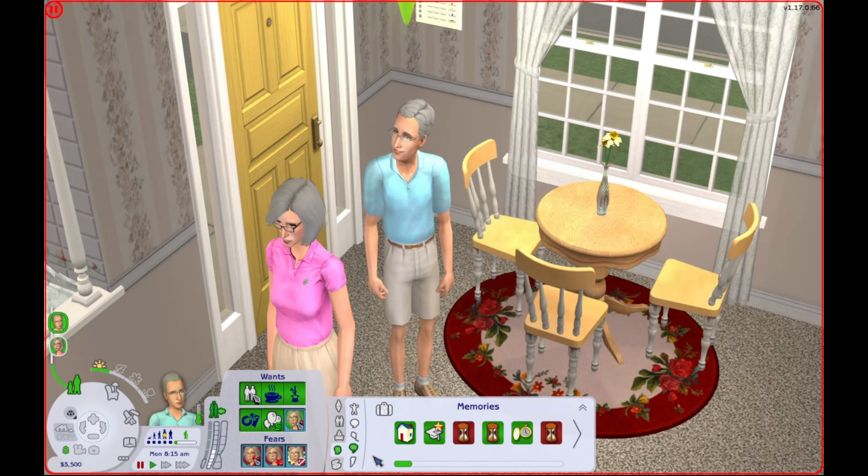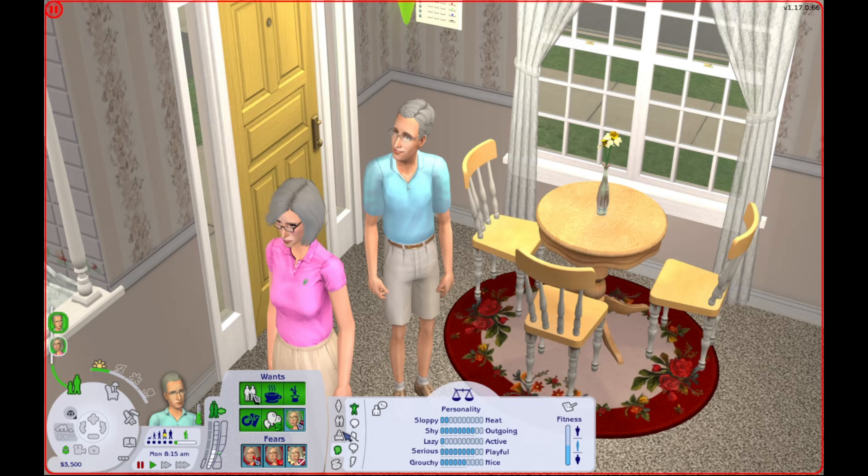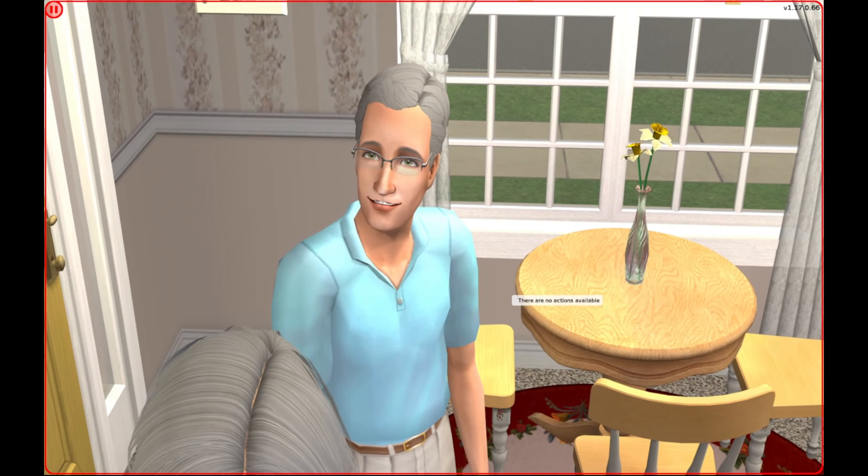His one true hobby isn't showing here yet, but I know that it is nature. He has all the basic memories. His turn-ons and turn-offs don't matter because we're going to randomize those. The only people in his relationship panel are his family and his son-in-law Daniel, who he doesn't really get along with that well. But yeah, that's Herb.